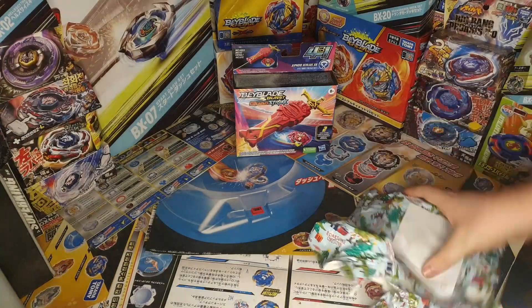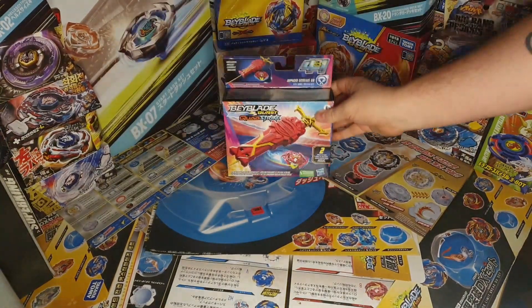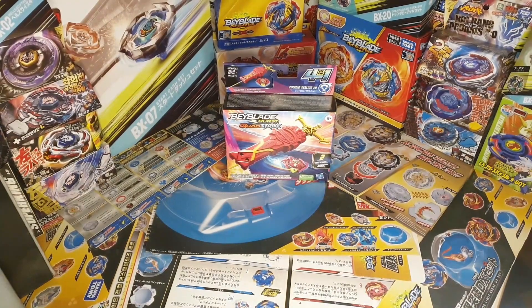We have a Hasbro product. I really wanted to get this Excalibur Bay because it fits an Excalibur Bay Blade and it's the one that appears in the anime. I want to get all Quad Strike — not because I like Hasbro. But I want to get Quad Strike Bays because they're in the anime.